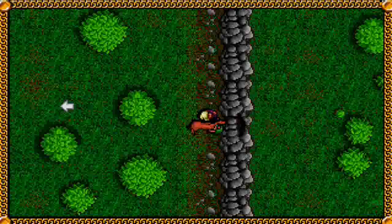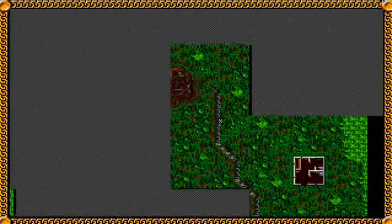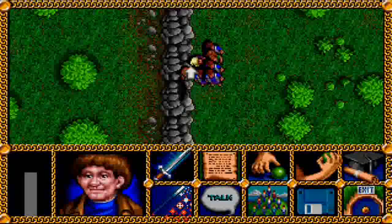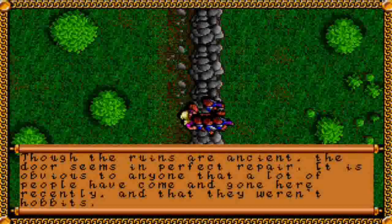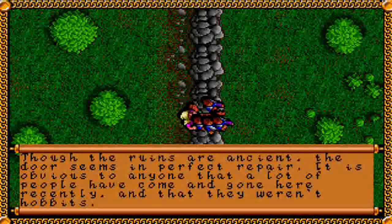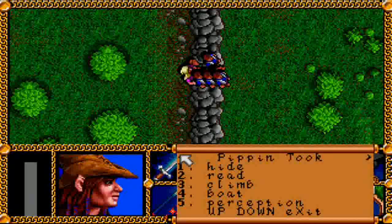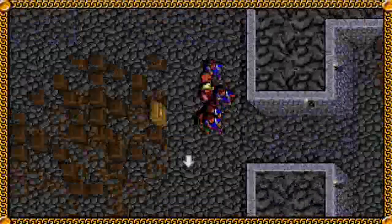There's an exit outside somewhere. If we look at the map, we're actually pretty close to Sharky Shipping — there it is in the bottom right-hand corner. Though the ruins are ancient, the door seems in perfect repair. It is obvious that a lot of people have come and gone here recently, and they weren't hobbits. The door is locked, but we can do something about that. So now we have another entrance in and out of the hideout down here.